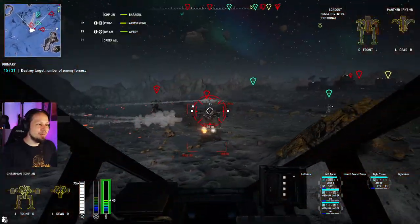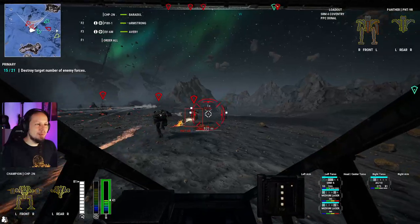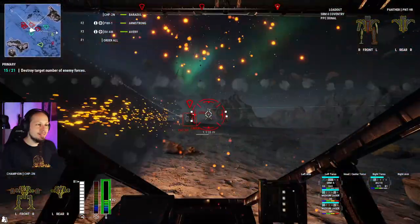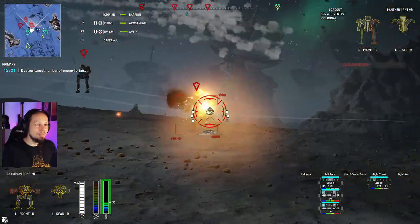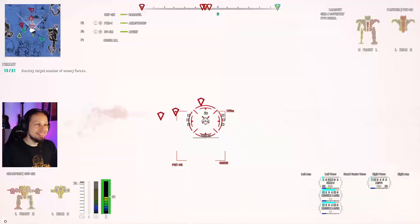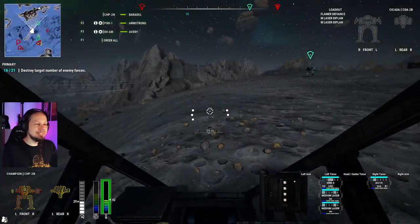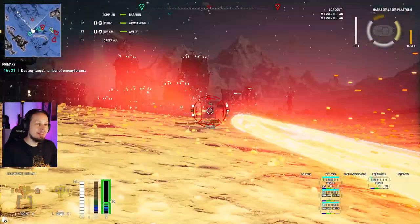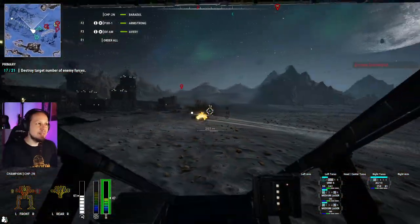It feels less impactful when I'm shooting my weapons now — the armor values and damage values are different. My gyro is full and I cannot move. Oh no, that's bad. I want to maneuver but I can't. Let's get out of here. I'll try to take the tanks first if I can hit them — missiles and laser beams are a little more accurate.